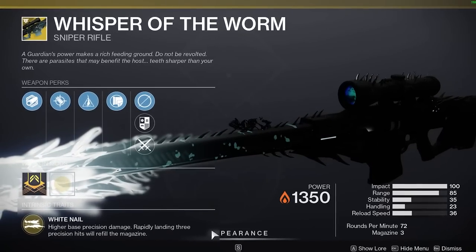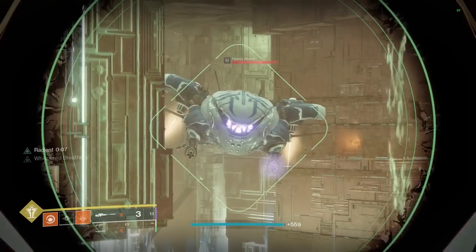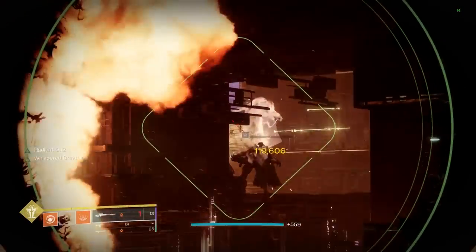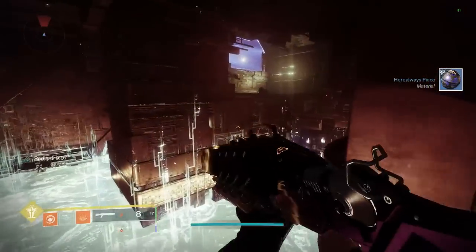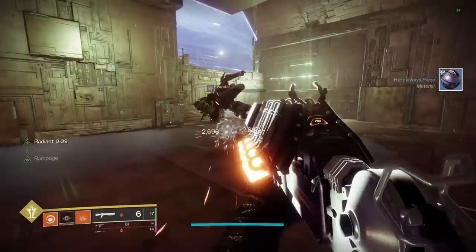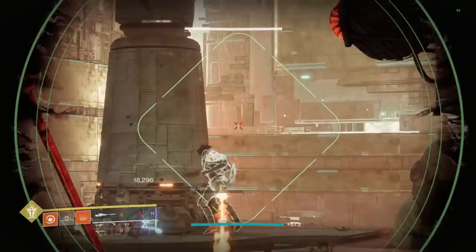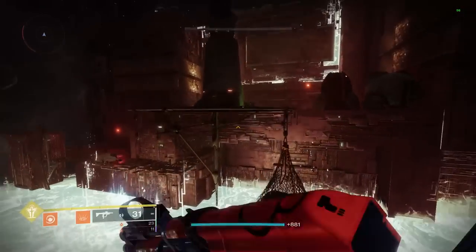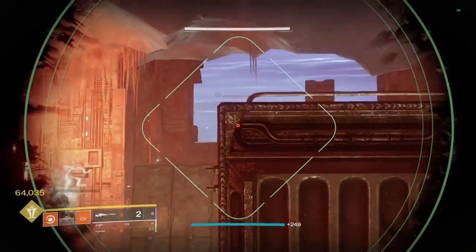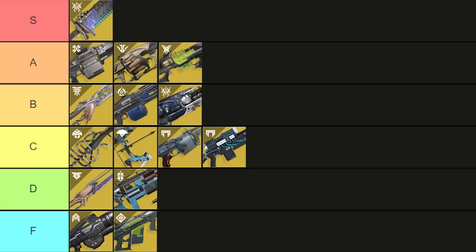That brings us to Whisper of the Worm. I'm probably going to get a lot of hate for this, but Whisper kind of just sucks now. I'll be the first to say I love this weapon, but the nerf to the exotic perk White Nail, the nerfs to damage, and the buffs to other weapons make this weapon fall off so hard. The DPS is next to terrible and the total damage output doesn't come close to that of linear fusion rifles. I would love to see Whisper back in the meta, but for now it is a C tier weapon.